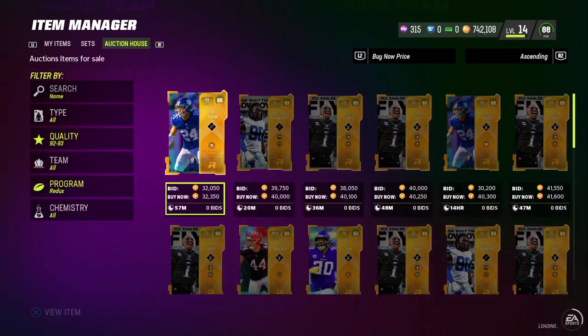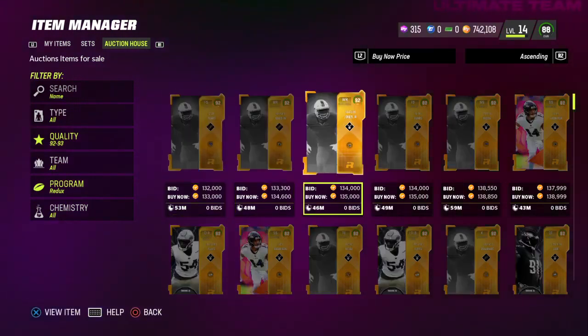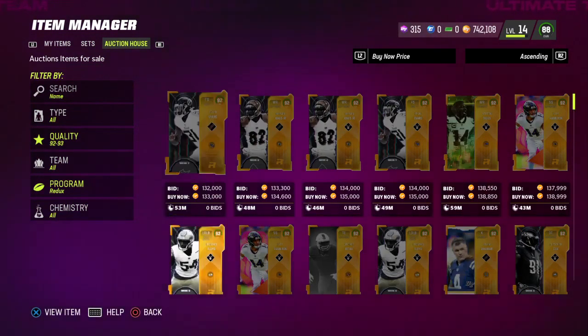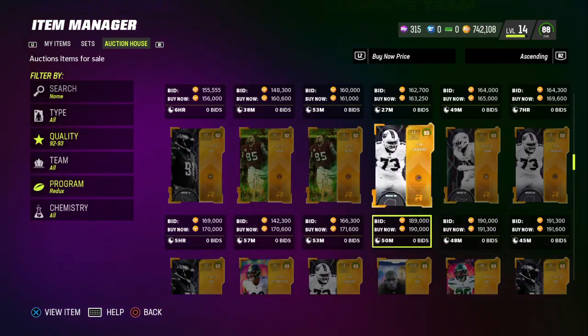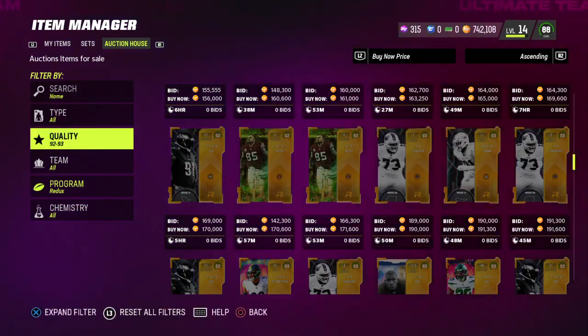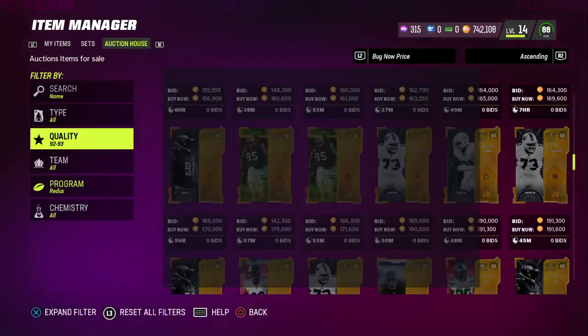You can also snipe 92 Redux cards — those are good to snipe as well, but they have a little different pricing. The cheapest 92 Redux is around 133,000, and 93 overalls go for around 190,000 for the cheapest, so make sure you're keeping track of those prices.